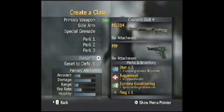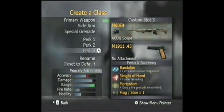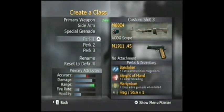Extreme Conditioning is good for running away — your opponent won't be able to keep up with you. With its range you can just run up and shoot someone. This next one is my heavy assault, my long range class. I use Bandolier, Sleight of Hand, and Martyrdom. Sleight of Hand is pretty obvious — light machine guns are very slow to reload, so you want to quicken that. Martyrdom is good in case enemies get close. You can also use Steady Aim — if you don't have Martyrdom, Steady Aim is the next best thing.